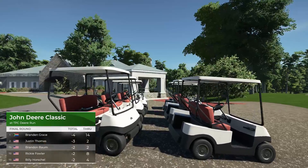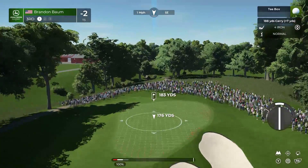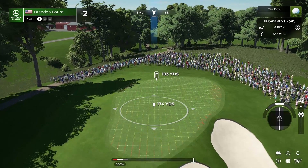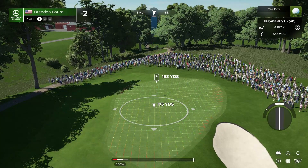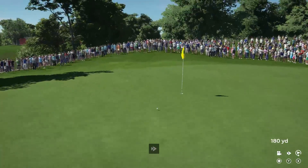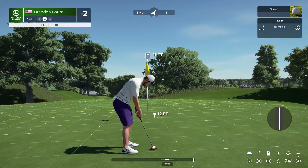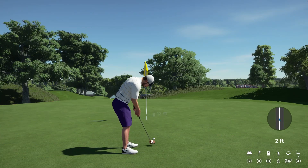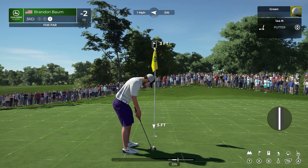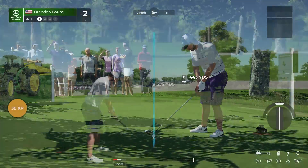He finds himself in a tie for third — moving up the leaderboard, never a bad thing. At the third hole, par three, 183 yards up the hill — blind tee shot. The big miss is short right in that deep bunker; find that and you're making bogey or worse. Anywhere on the green is a good shot. That's a lovely looking shot into birdie range! Let's see if we can get a birdie here. And there we go — birdie!